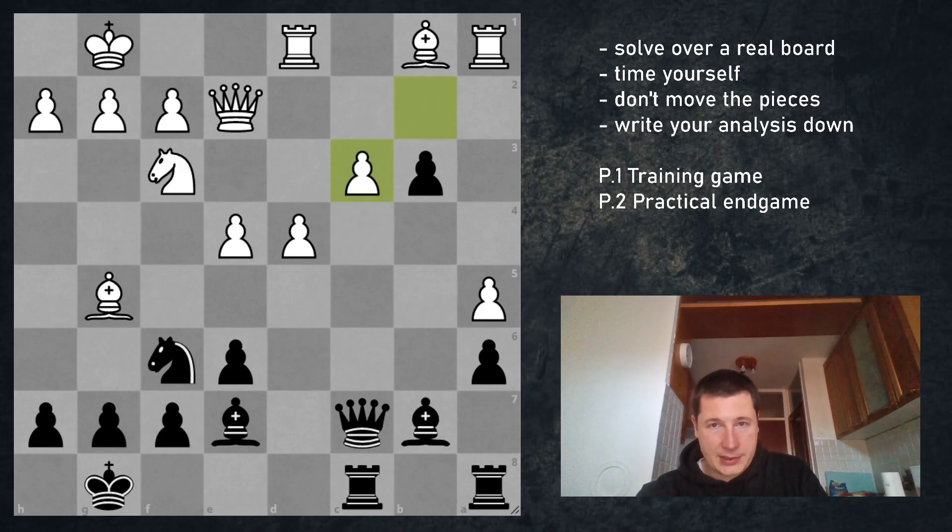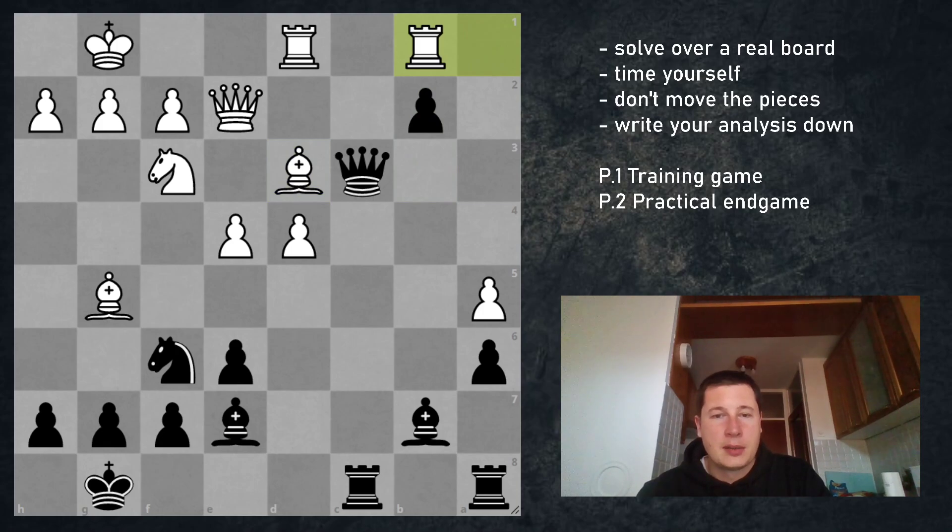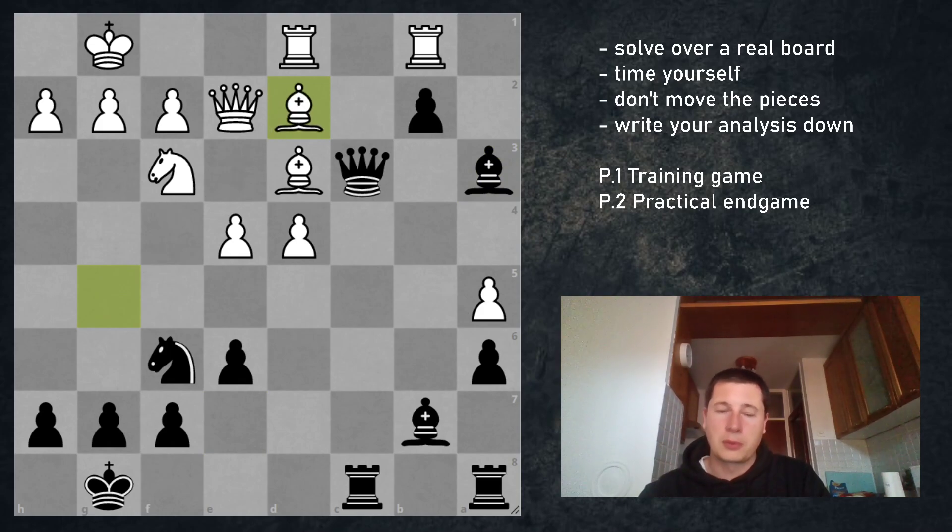White again only has one move - has to take. Queen takes. And now again white has only one move: bishop to d3. The problem is now that black has only one move, because white is now threatening rook to c1. So I have to play b2. Rook a to b1. Bishop to a3 is forced. And now taking on f6 for white is not good. The best is what my opponent played in the game: bishop to d2. And we reached the position you had on the screen.